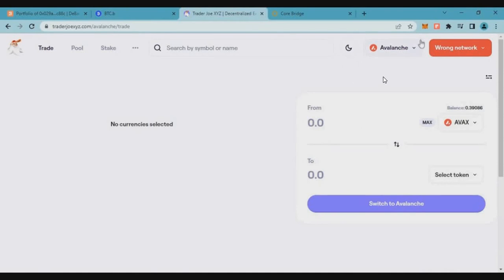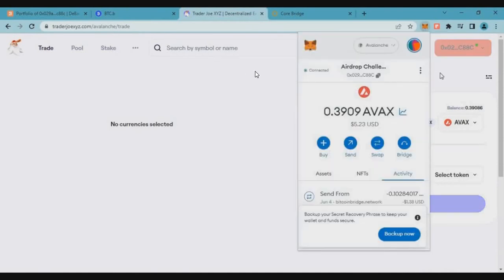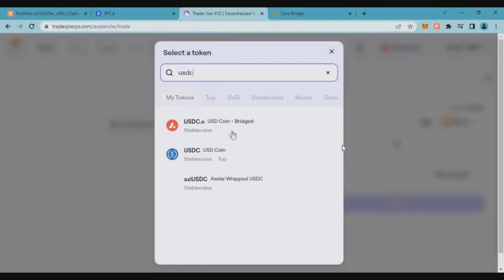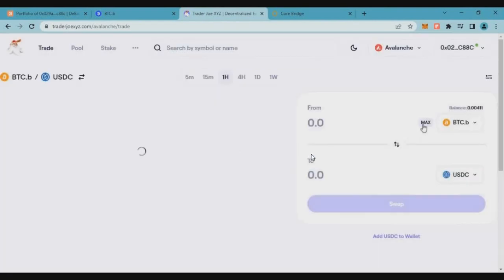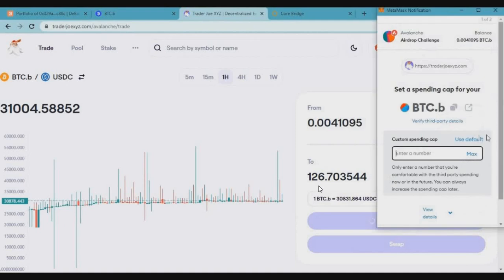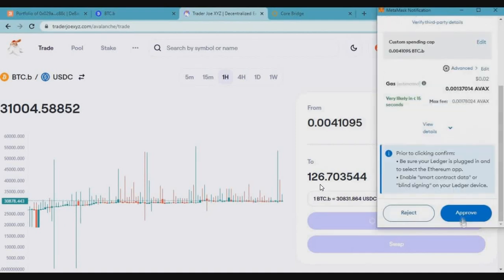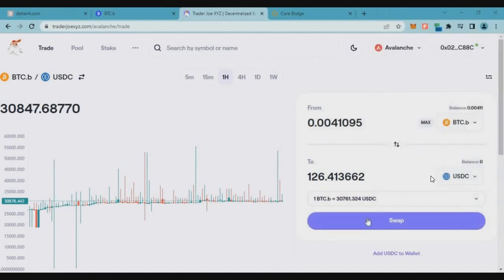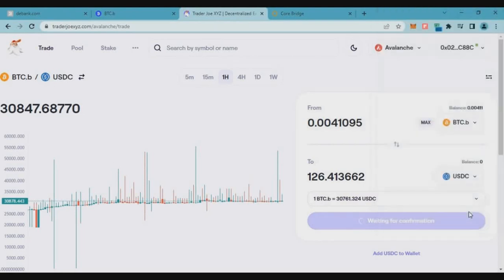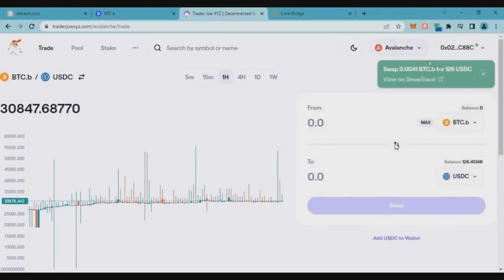After 25 minutes the bridge transaction will be completed. Now go to the DEX on Avalanche chain — link will be in the description below. Connect the network to Avalanche chain. If you can't see your token, just refresh the page. Now we'll swap the BTCB tokens to USDC — we are receiving around $126.7. We spent only $111 for this Bitcoin, so click on swap and complete the MetaMask transaction.